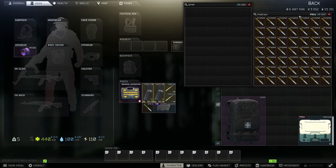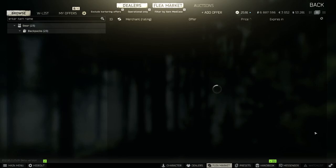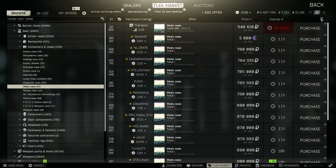The price — you might be thinking the med backpack has got to be like 300K if the med case is around 400K or sometimes even 300K. Let's load it up. The price of a med case is actually a lot higher than I last remembered — last time they were like 500K, cheap. Now it seems people need them a lot more late wipe, hoarding meds and making stims. You're looking at about 800K for a med case on the flea market. From Therapist you can get it for 548,000 rubles if you have the level, but from the flea you're paying close to 800K. If you wait a bit you can probably find one around 700K. Let's check out the med backpack.